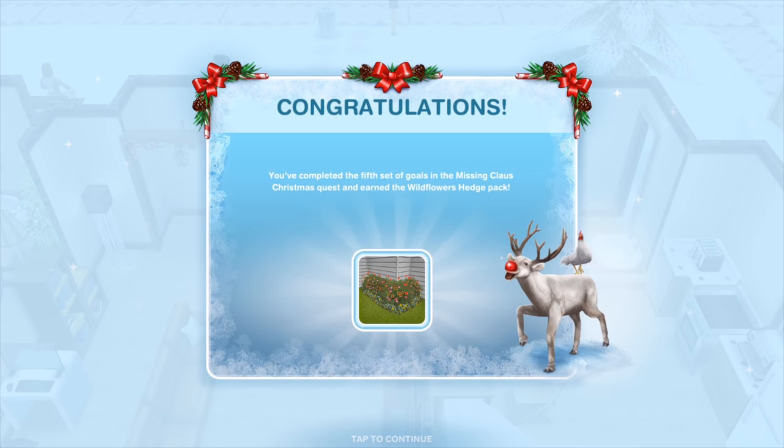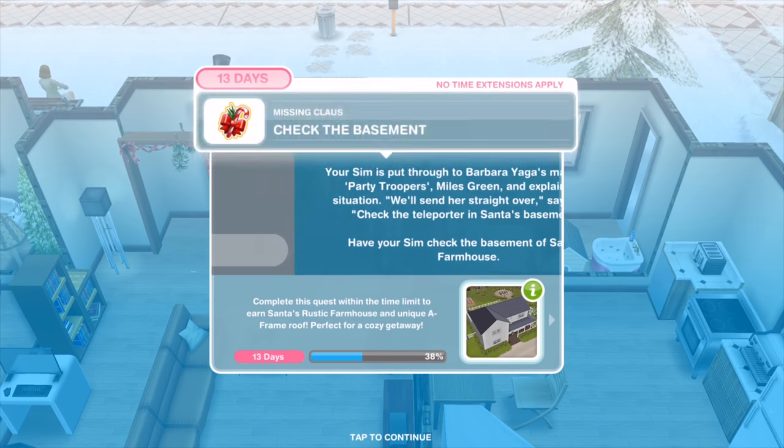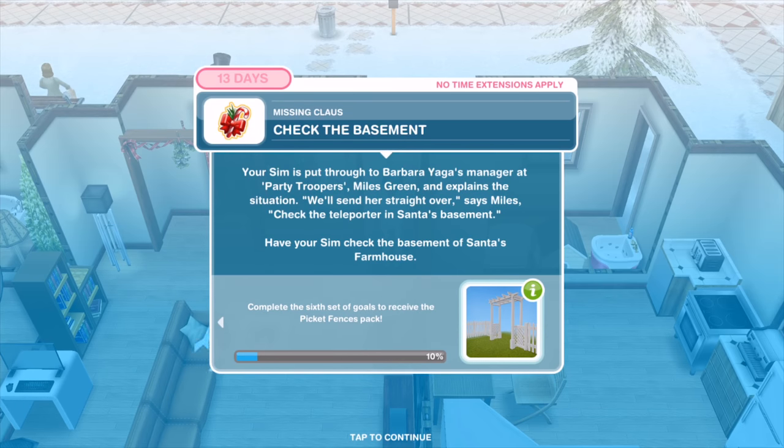You've completed the fifth set of goals, winning the Wildflower Hedges pack. Your Sim is put through to Barbara Yager's manager at Party Troopers, Miles Green, and explains the situation. 'We'll send her straight over,' says Miles. 'Check the teleporter in Santa's basement.' Have your Sim check the basement of Santa's farmhouse.